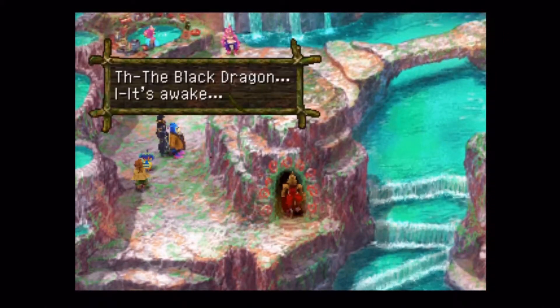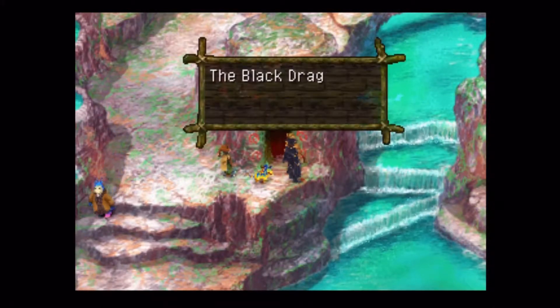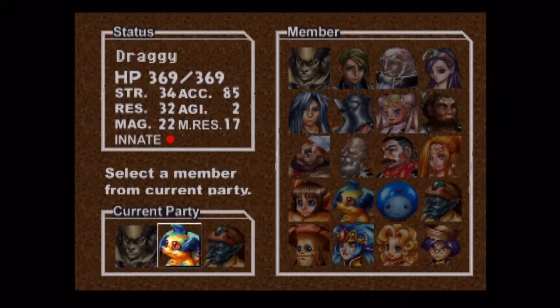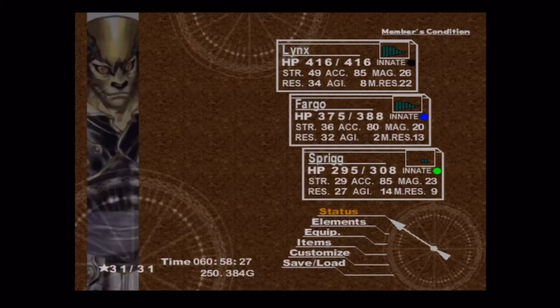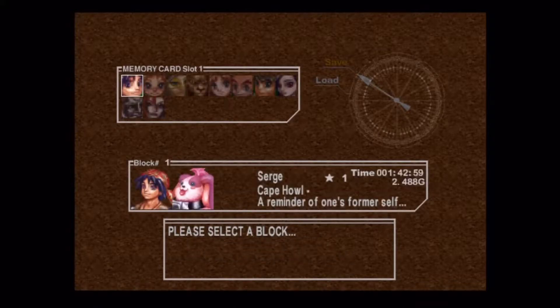The Black Dragon's already awake. What I was hoping to have happen here was that blue guy I just talked to a couple of times - he actually gives you a frame. But I think I came here too late. Basically what you have to do is take a party of all demihumans and talk to him twice and he'll give you a frame. But it looks like it's too late because the Black Dragon has already woken up.